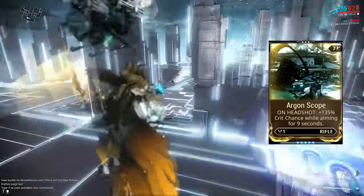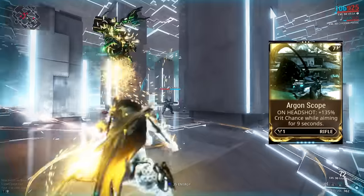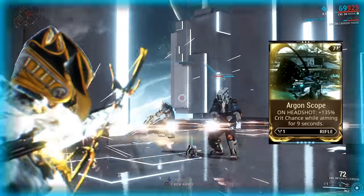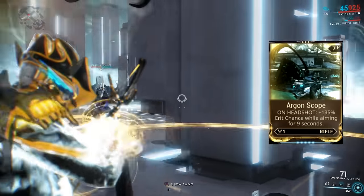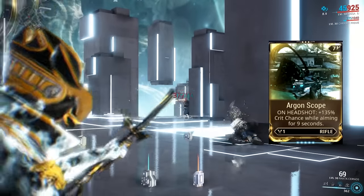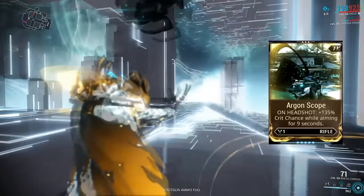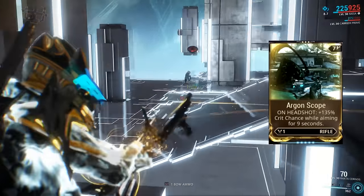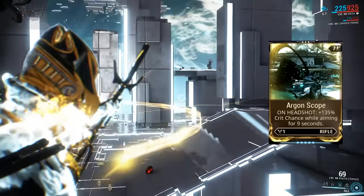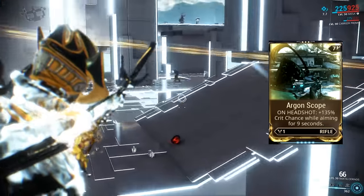Our second rifle mod is Argon Scope. Argon Scope is up there with Blood Rush for being one of the most sought-after mods of the Acolyte event. It's extremely rare and increases your weapon's critical chance by 135% for 9 seconds every time you get a headshot. This mod single-handedly changed the way a lot of people build their weapons nowadays, and you really don't want to miss out on getting one — because if you do, someone in trade chat will jump at the chance to sell you one for an exorbitant amount of platinum.